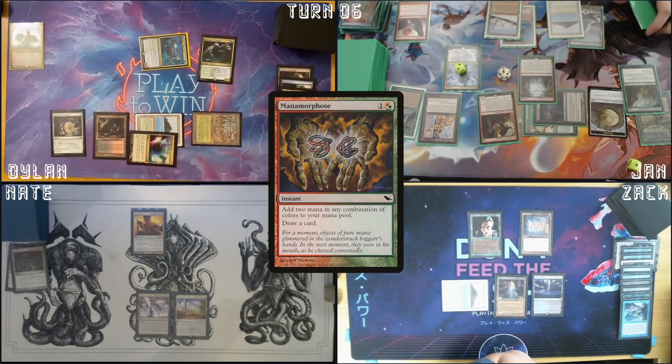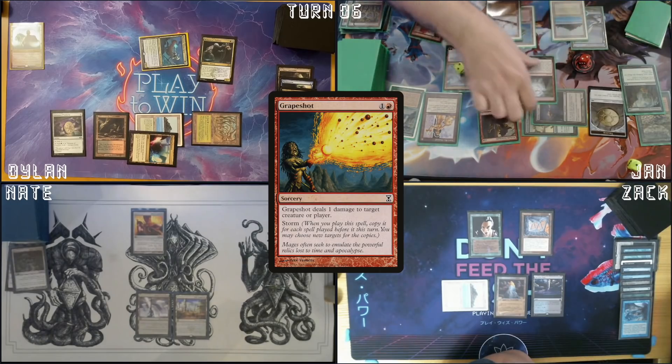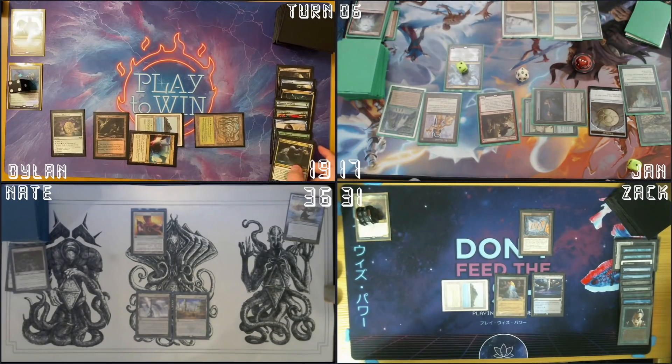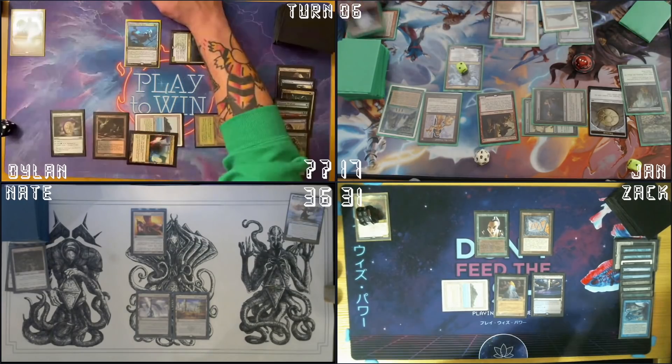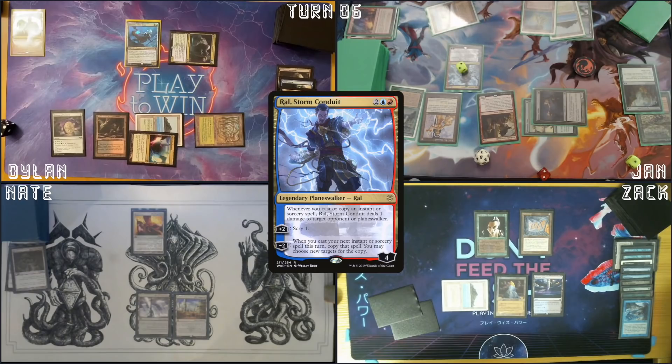Cast Metamorphose — make two red. Cast Grapeshot with Storm count at seven. Eight Ral triggers. I have eight to deal from Grapeshot, and then twelve from Ral — I'm just gonna deal you 20. Fine, fine, it's totally fine. I'm gonna flashback Faithless Looting to deal one damage to Dylan.